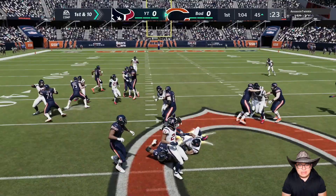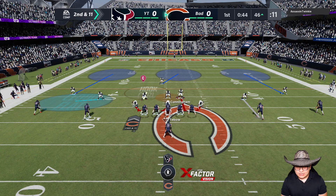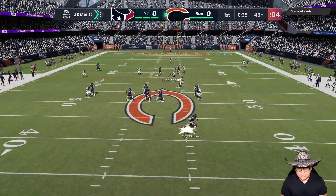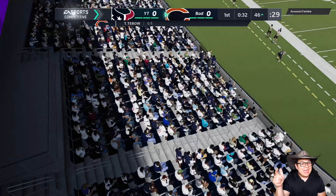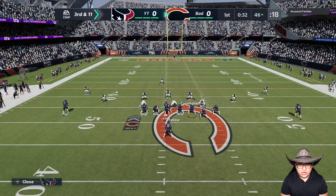Julio Jones might get open right here — this is why I typically man up Honey Badger, but now we have Hewitt in there so I don't really trust him in man coverage. Sent McKinney — should be a pick for Zach. Oh, he threw it away, that was a smart play by my opponent. Third and 11, can we get another fourth down here?